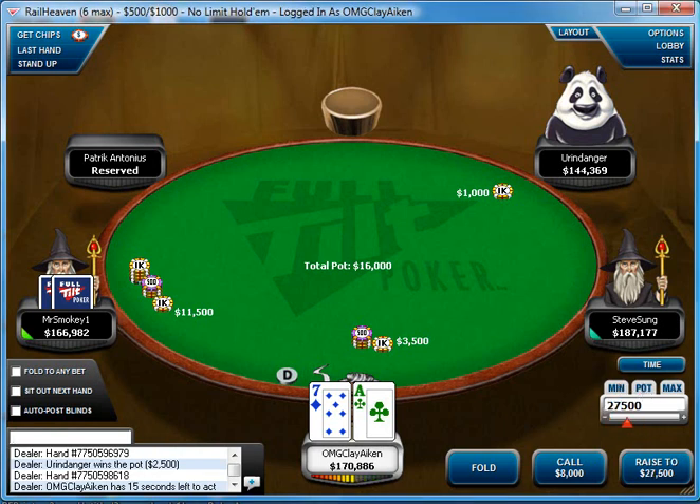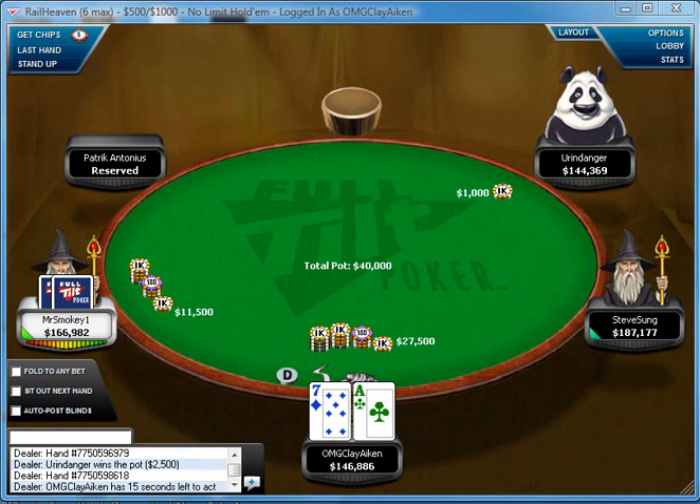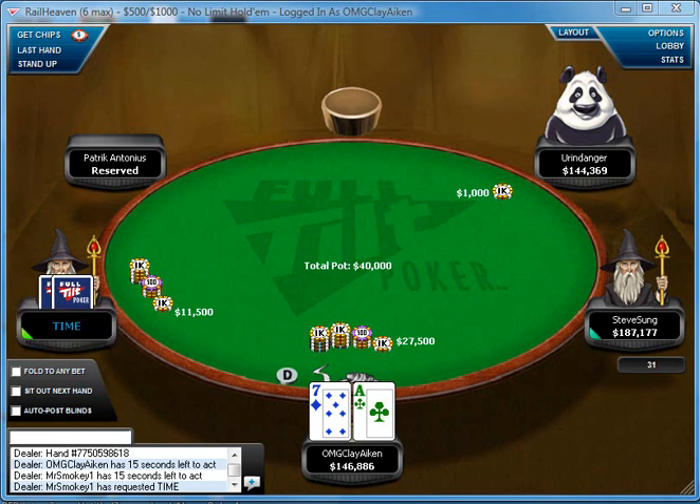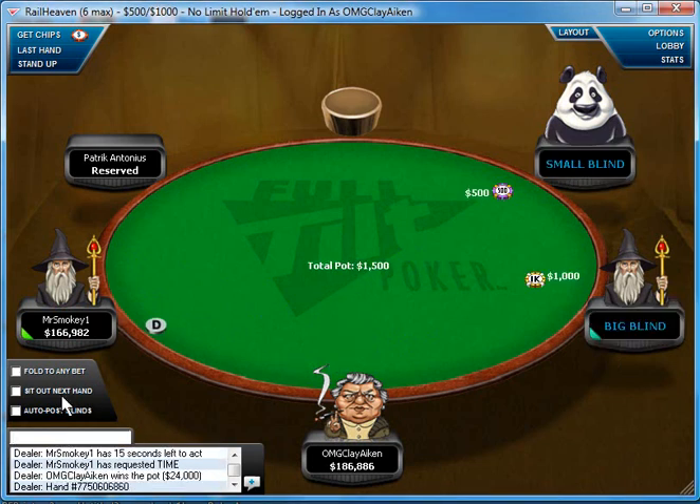Ace-ex offsuit hands are good ones to 4-bet bluff. I definitely don't 4-bet bluff every time I get 3-bet with ace-ex offsuit, because then my range would be gross and really weak. But it's definitely not a hand I can call with, and the ace does have some value. First, card removal — now there are only 3 aces left in the deck, so it's less likely he has common 3-betting hands like ace-ace, ace-king, or ace-queen. And if he does have a hand he ends up calling with — even something as strong as jacks or tens — I now have an overcard. I don't think he'll be calling here with a lot of ace-king or ace-queen type hands, maybe ace-queen suited or ace-jack suited. But on an ace-high flop, I'll almost always have the best hand and be able to get value.